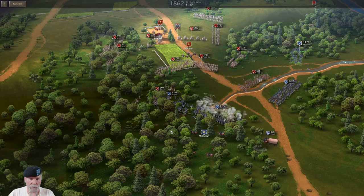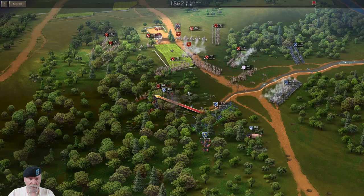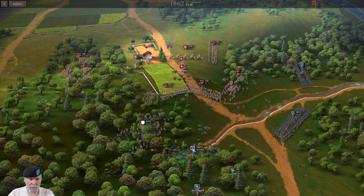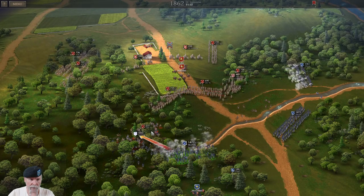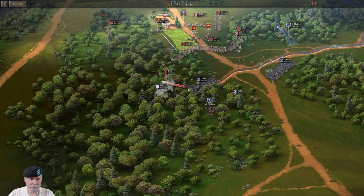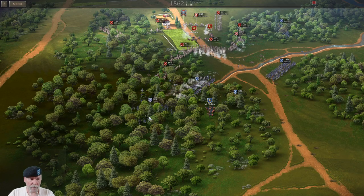Let's light him up — wow, he does have a ton of guys here. We've routed him. Let's move across — but we've been routed as well. We really need to engage these guys. You need to get some better cover — you're only at 70. They took a beating.